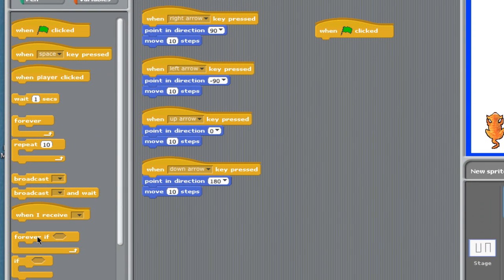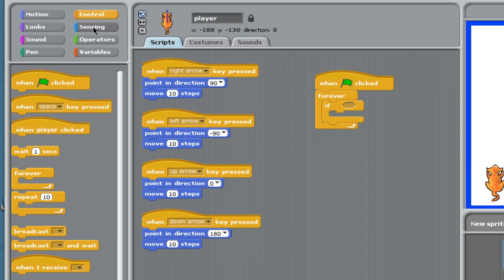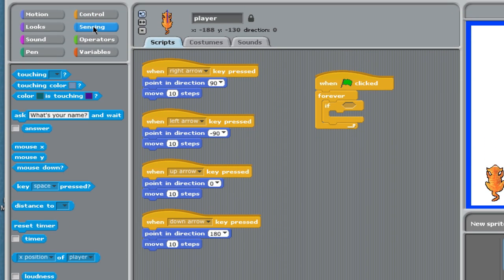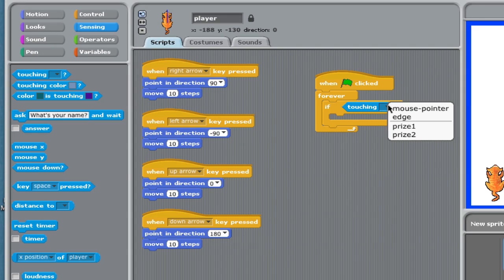I'm going to grab something called a forever. In programming language, this is called a loop because it loops the instructions over and over again. I need a condition — an if statement. So I grab a forever and put an if inside it. I go into the sensing drawer, which is the light blue drawer, and I grab the first tile and drop it right inside here. If the player is touching the first prize, what's going to happen?